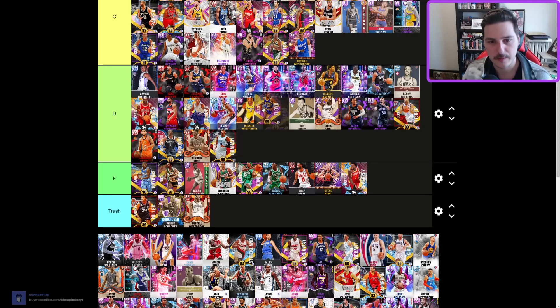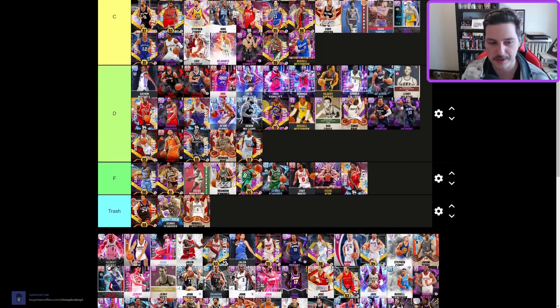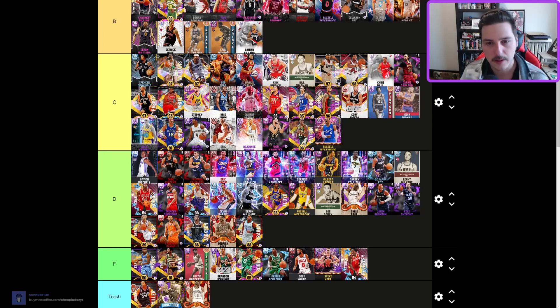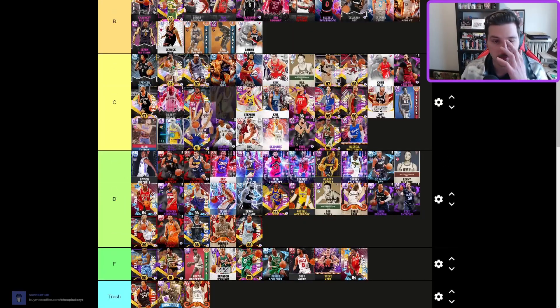Gilbert Arenas — his jump shot I personally like, some people will hate it. I'd put him near Tony Parker and Coby White. Steve Nash — I actually like Steve Nash; once again, I've never seen anybody run this card.